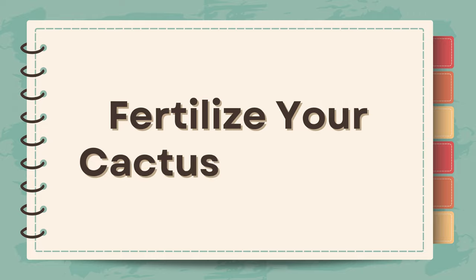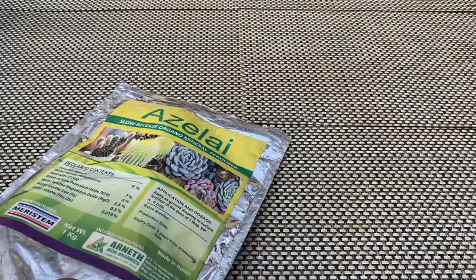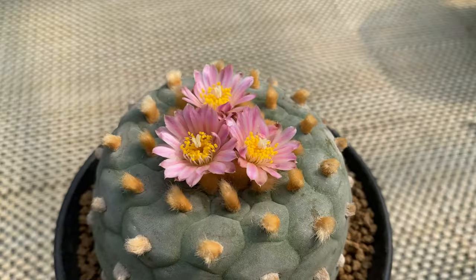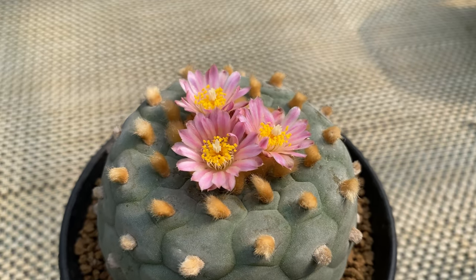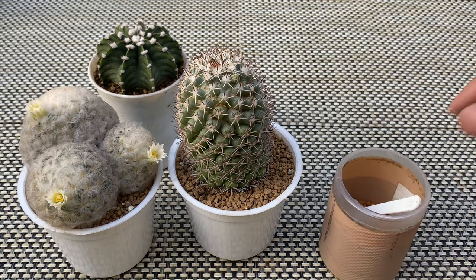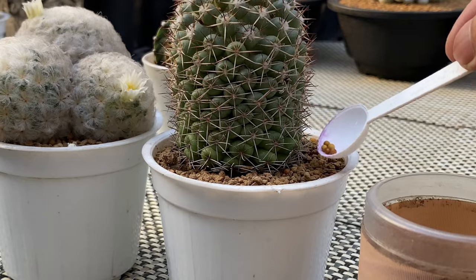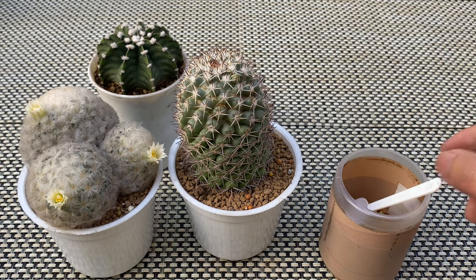Tip number two: fertilize your cactus properly. Fertilizer plays a crucial role in strengthening the cactus by providing essential and proper nutrients. A well-fertilized cactus is better equipped to produce robust cell walls, acting as a physical barrier against some pests and pathogens. Additionally, a cactus that receives an adequate supply of nutrients is generally healthier and more resilient to stressors. A less stressed plant is also more capable of defending itself against pests and diseases.